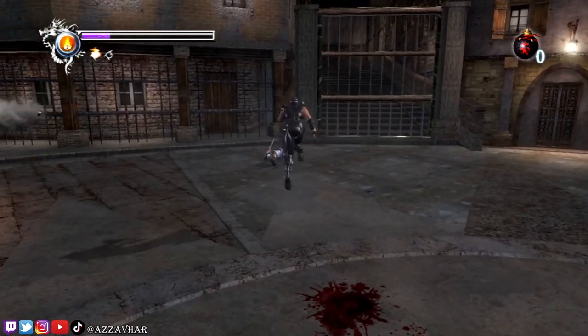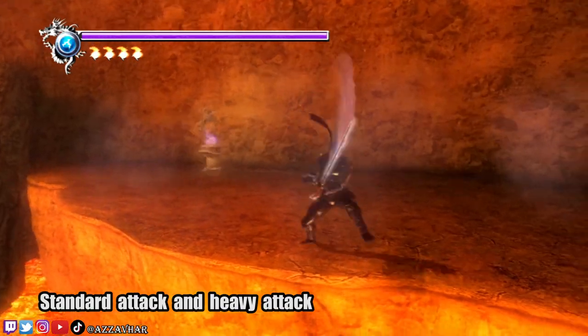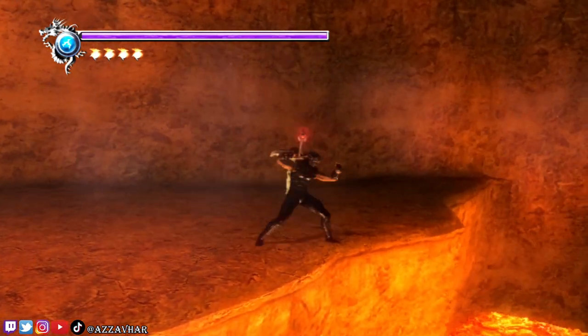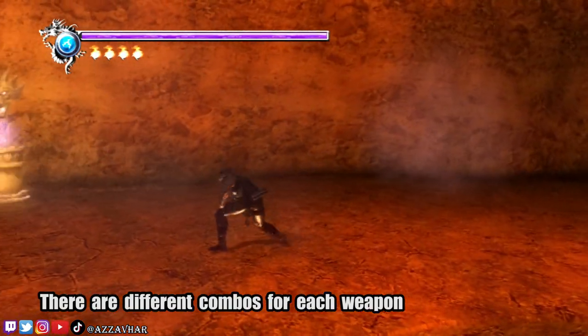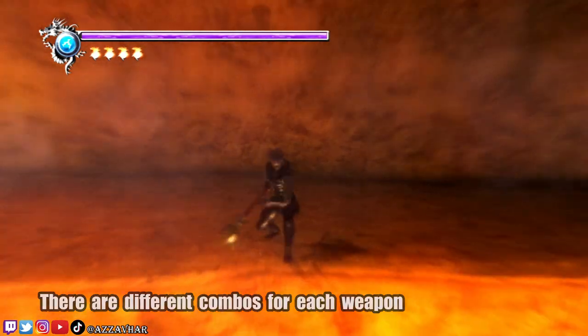We'll go over some basics in Ryu's movement. You have a standard attack and a heavy attack. Using a heavy attack, you'll be able to break your enemy's guard, leaving them open for you to attack them. You can put together combos by combining your standard attacks with heavy attacks. Each weapon will have different combos, but generally speaking the combos will go something like this: standard then heavy attack, two standards then heavy attack, three standards then heavy attack.